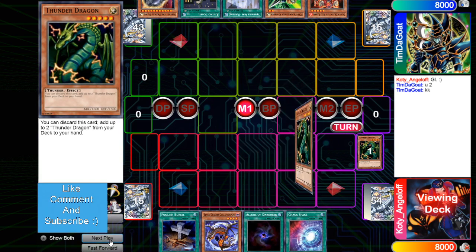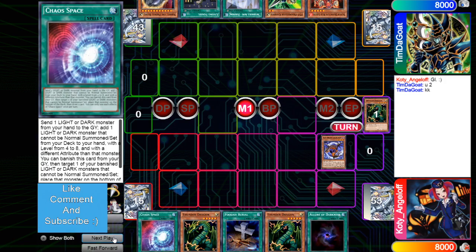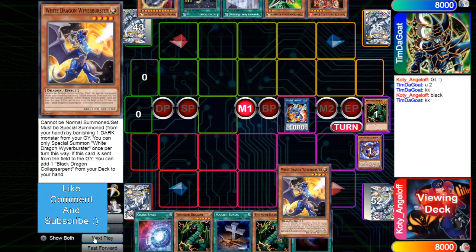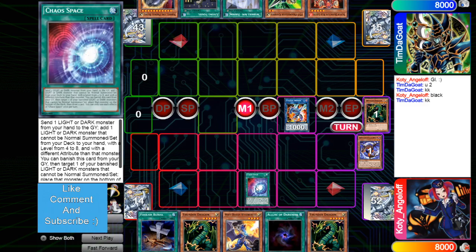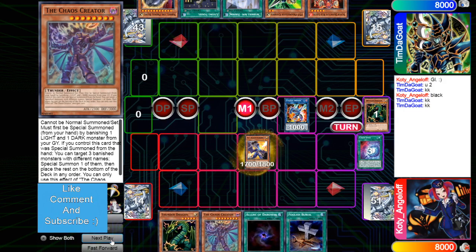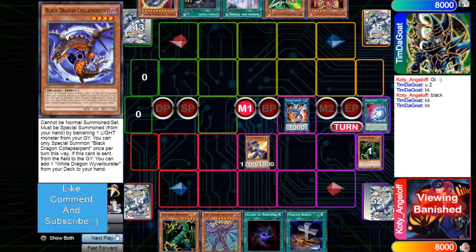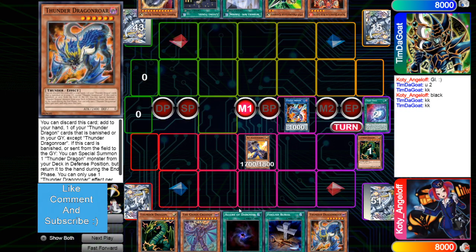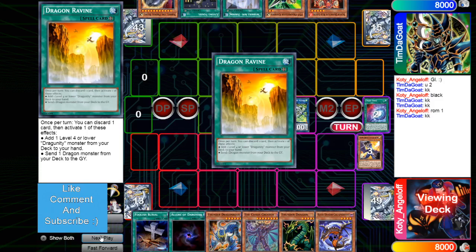He's going to discard Thunder Dragon and add two Thunder Dragons, then Special Summon Black by banishing White, get rid of Black to summon Striker, then Black to add White. He's playing Striker Dragon just as a way to link away the Black and White — that's why he didn't use Striker Dragon's effect. Then Chaos Space: get rid of Thunder to add the Chaos Creator. He's definitely on some wild deck; we've seen a lot more of these recently, really cool to watch. Banish Black Dragon, then Chaos Space puts Black Dragon to the bottom, then draws Roar when he has an Allure of Darkness.